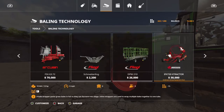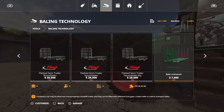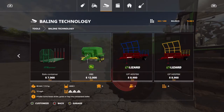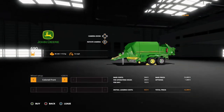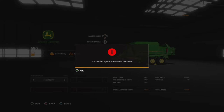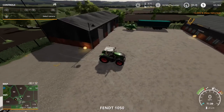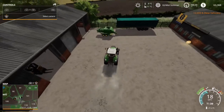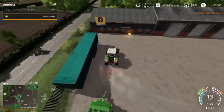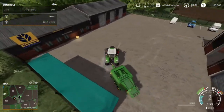The John Deere baler we're purchasing is only twelve thousand dollars and it produces four thousand pound square bales. We made 71,000 and spent 12,000 — so now we've got a profit of 63,000 just by swapping out the baler. That's fantastic because now we're even further ahead, recycling equipment for cheaper stuff that does the exact same job.